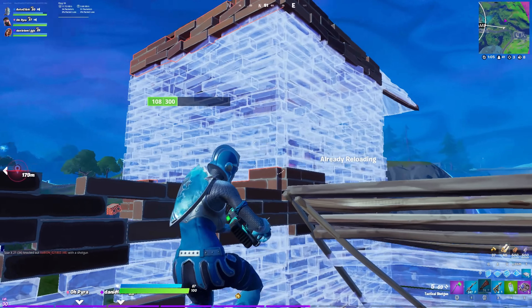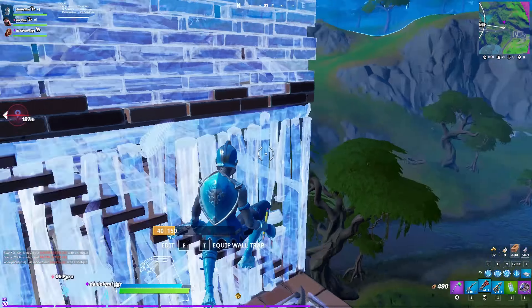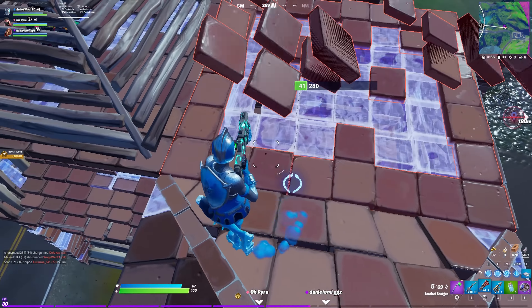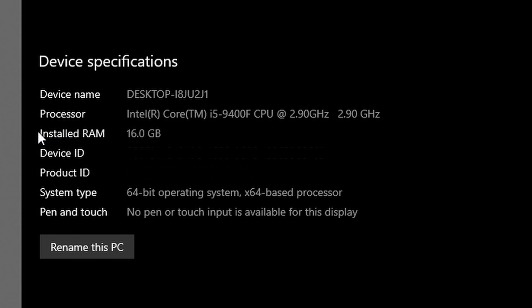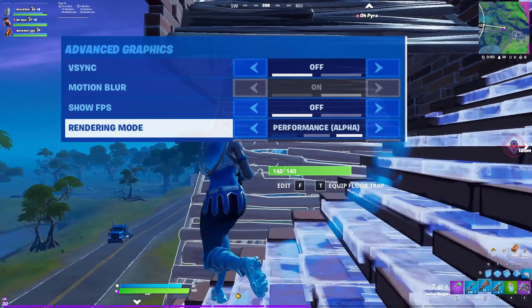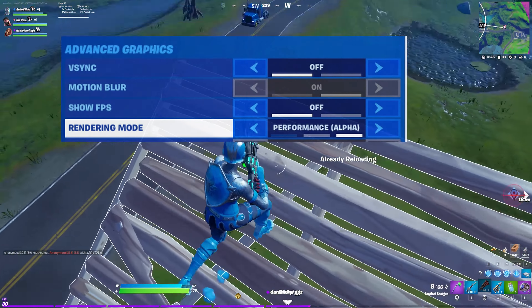After that we'll go over what this actually does to your FPS — we have exact numbers on how this helps and it is insane. To check your RAM space, simply type 'about' in your PC search and it will show your installed RAM. I have 16 gigabytes so I'm good — all you need is 6. To enable performance mode, go to Settings, scroll down to Advanced Graphics, and under Rendering Mode select Performance Alpha.